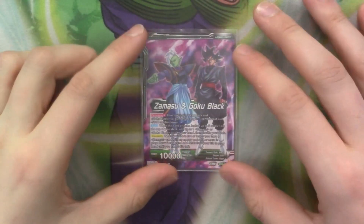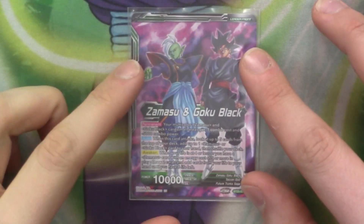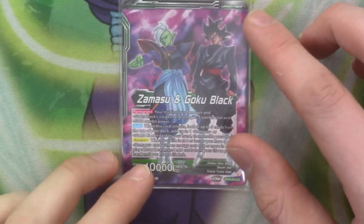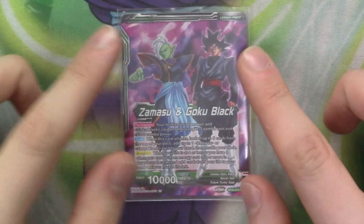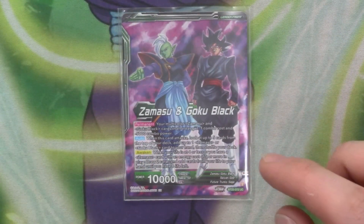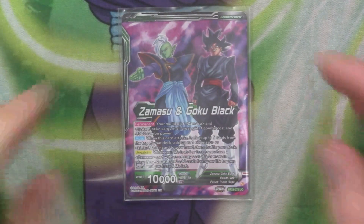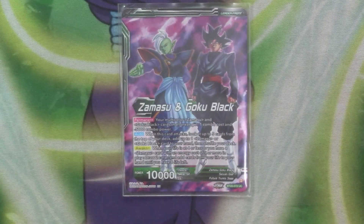So to start with we've got our leader card. On both sides it has a permanent where your multicolored Goku Black and Zamasu get minus 1 combo per cost, but they are also minus 5k combo — so they're all multicolored and they're all just 5k combos. Makes it easier to do your stuff. When it attacks, you look at the top 5 for a Goku Black or Zamasu to hand, and then when you're on 4 life or less or you have a 5k of Master in play, you draw 2 and then go down to 6.